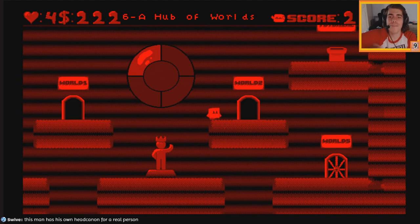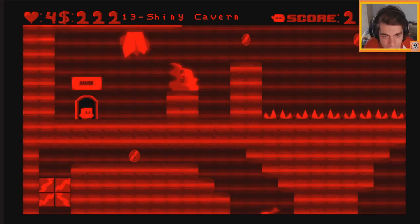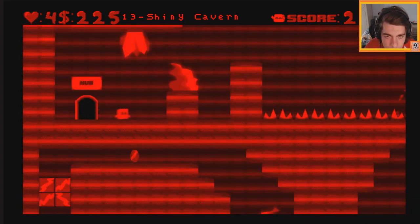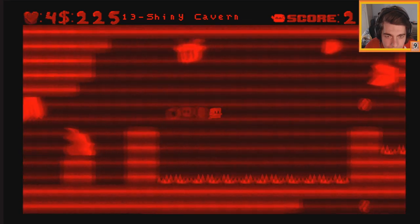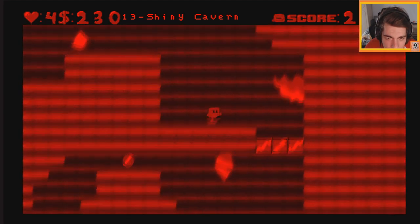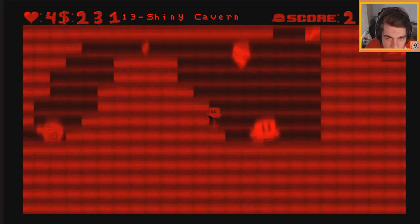We completed the circle — this man has his own head canon for a real person. A viewer is a viewer, I can't complain unfortunately. About 13 minutes in — we can do one more world before we end the episode. What in the world is this? We can barely jump now — I guess we are heavy now. And we can't crouch either — god, this is garbage.